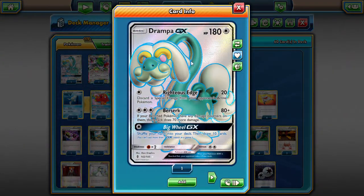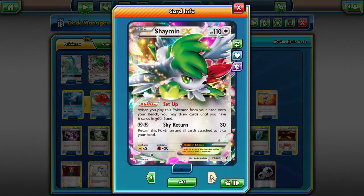We're playing one Drampa GX as a secondary attacker — this is new to the deck. We used to have to play either one Mr. Mime or a one-one line of Machop/Machoke to prevent spread damage from taking out our Magikarps. Now without needing those, we can play Drampa — Berserk can activate off a damaged Magikarp and hit for 150 damage. Big Wheel GX gives us our main GX attack to get set up quickly.